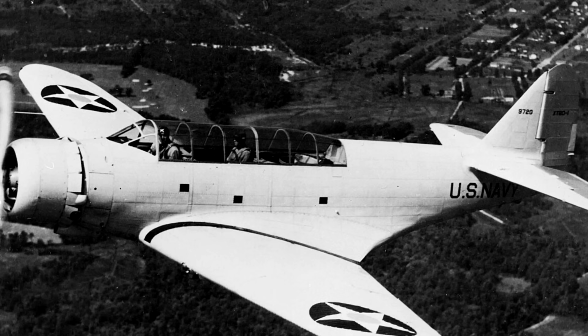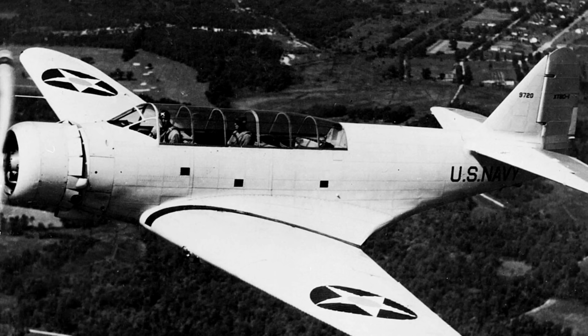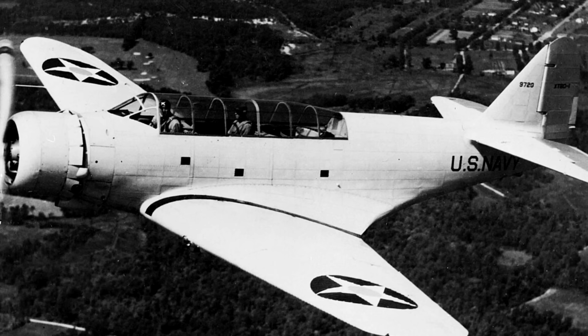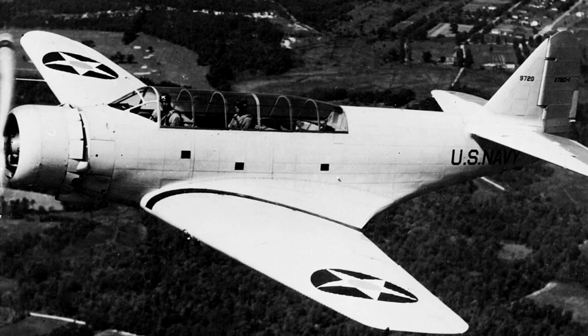The prototype for the Devastator, the X-TBD-1, was the winner of a U.S. Navy competition for new bombers to operate from aircraft carriers. The prototype was ordered on June 30th, 1934, first flying on April 15th, 1935. It marked several firsts for the United States Navy: it was the first all-metal naval aircraft, the first one with a completely enclosed cockpit, and the first with power-actuated folding wings. They also featured a semi-retractable landing gear, with the wheels protruding 10 inches below the wings, to potentially limit damage to the aircraft in a wheels-up landing.